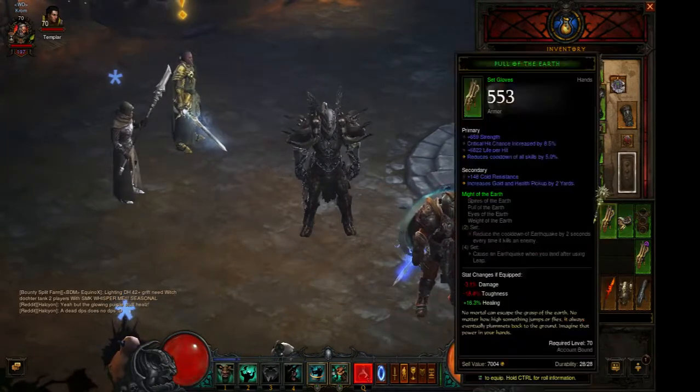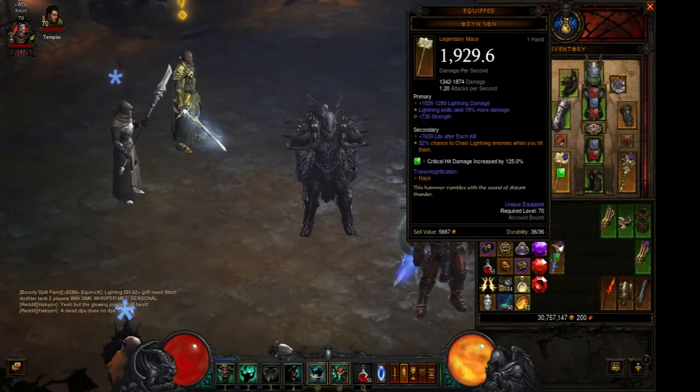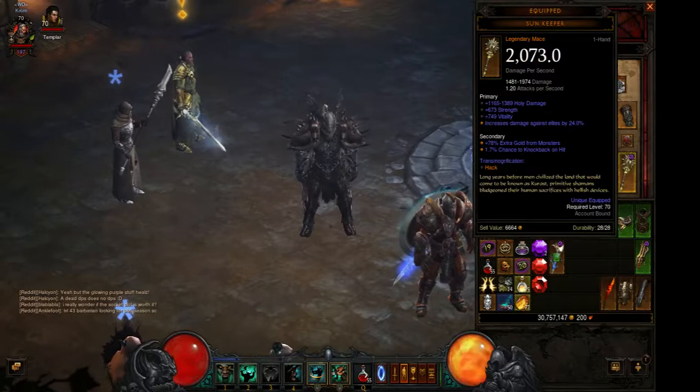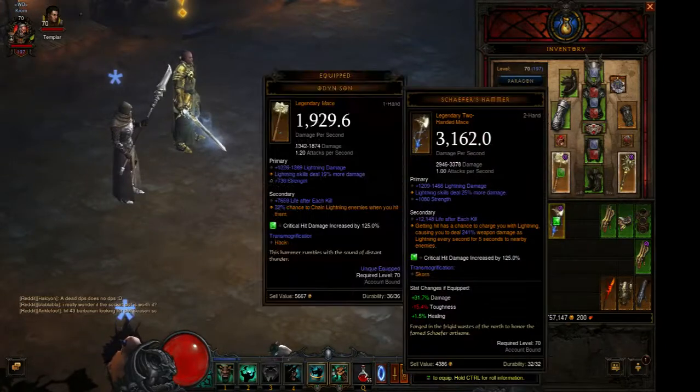Let's start with weapons. If you don't have Stormshield Jordan Ring, I highly recommend you to use Odin Sun alongside with Sun Keeper. Sun Keeper gives you additional elite damage bonus, so it's a must if you don't have Stormshield Jordan Ring. Also, if you do have Stormshield Jordan, you can use Scourge Hammer.